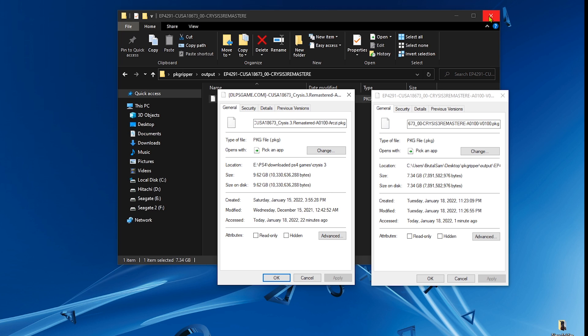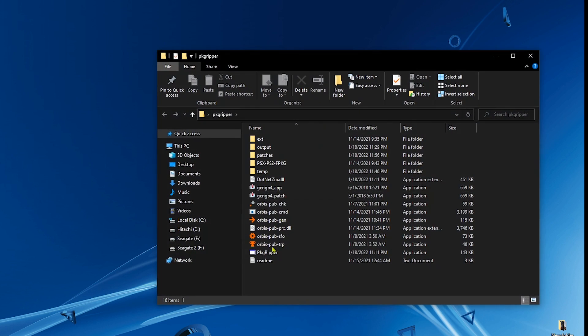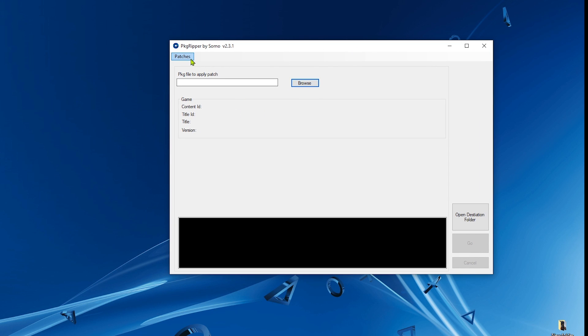We could make this new package even smaller if we add an update file to pkg ripper and choose to remove the duplicate files. In the next section I'll show you how to make patches and how to remove duplicate files from an update file. This method is the easiest and most straightforward — you select the base package, select the update file, and click one button to remove the duplicate content.